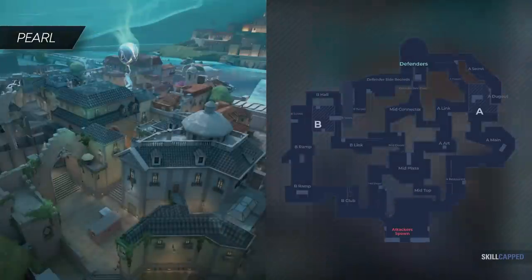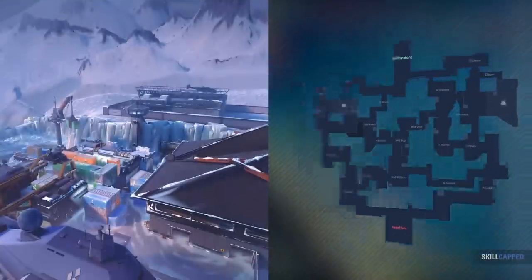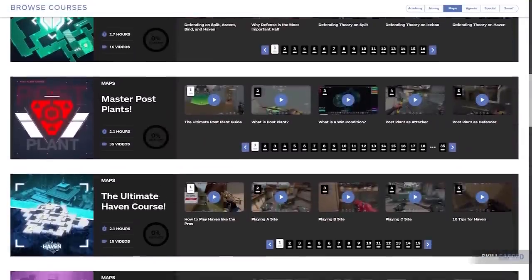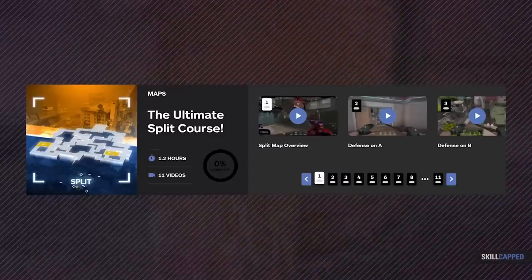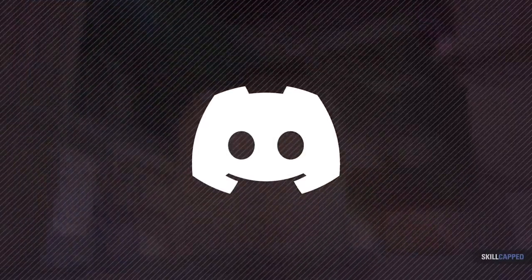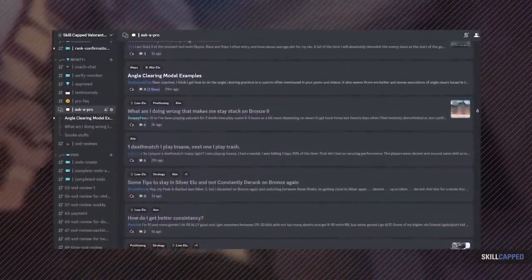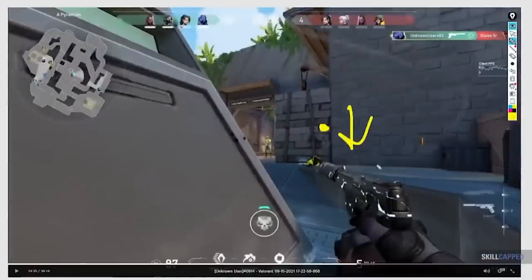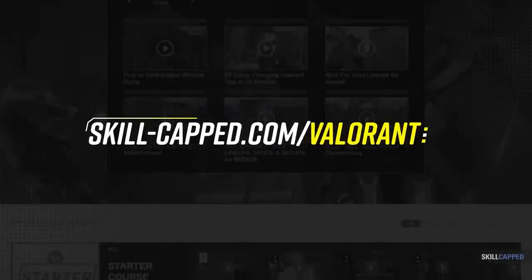Something to mention first is that each map has their strengths and weaknesses that you can exploit to win more games. We at SkillCapped know all these tricks. Over on our website, we have map guides covering everything you need to know about your favorite maps. Our subscribers also gain access to our exclusive Ask a Pro Discord channel where you can ask our staff any question about the game and get an in-depth response. With access to these and so many other features, we can help anyone rank up.